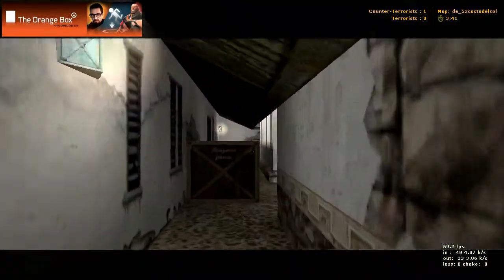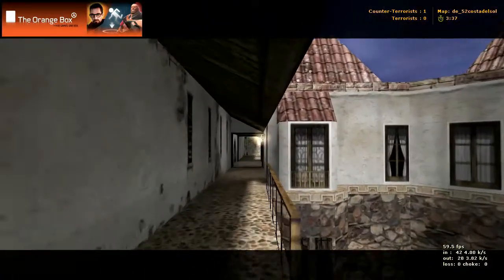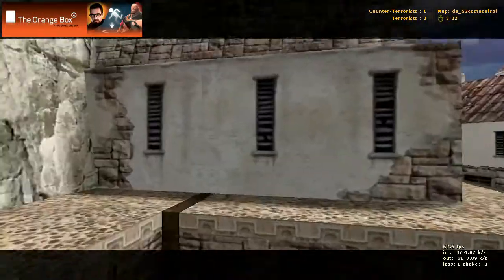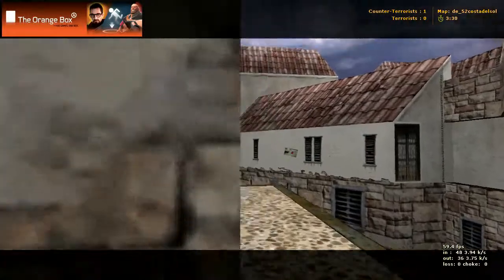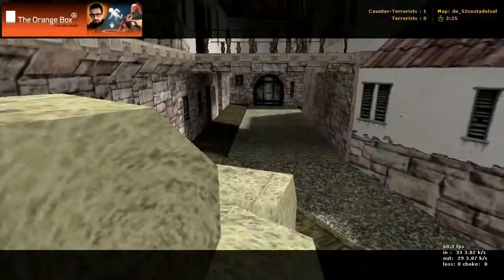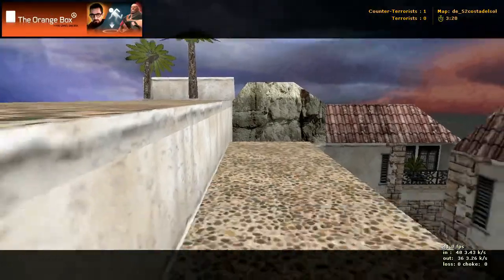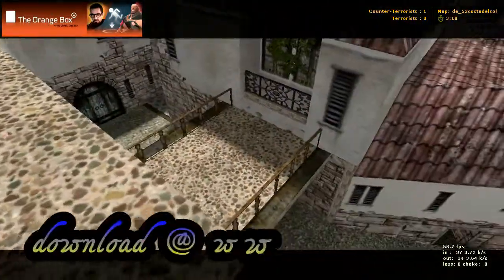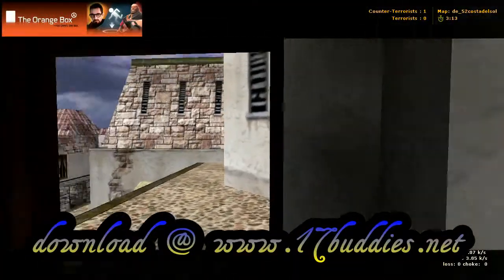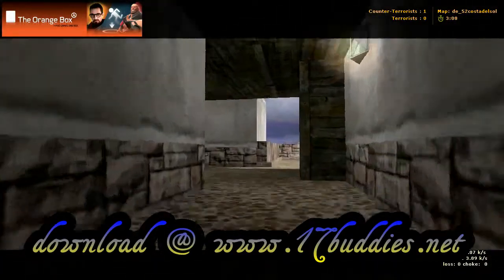Now let's go back to where we were. Instead of going right at the top of the stairs and going down this hallway, we're going to go along the left-hand side here along the edge. You can come all the way up, jump on those bales, climb this rope, and get onto this roof here. You can jump down and get into this building here.